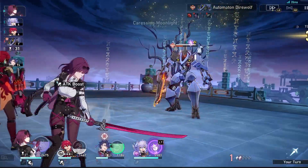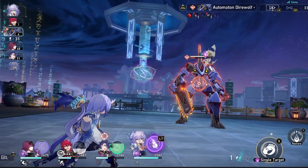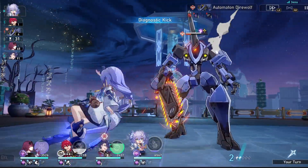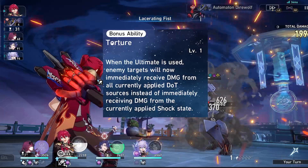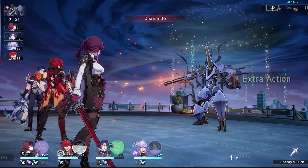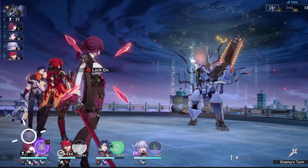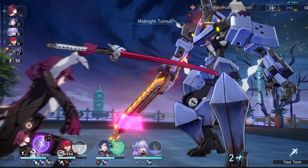Kafka's traces are where most of her kit gets unlocked. One trace increases the base chance for her ultimate, technique, or talent follow-up to inflict shock by 30%, reducing the effect hit rate you need. Another re-procs dots when the ultimate is used, dealing a lot of damage. Finally, if an enemy is defeated while shocked, Kafka gains five energy, helping her get her ultimate more often to apply shock and re-trigger dots.